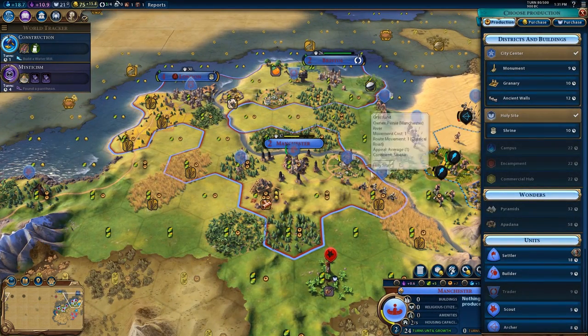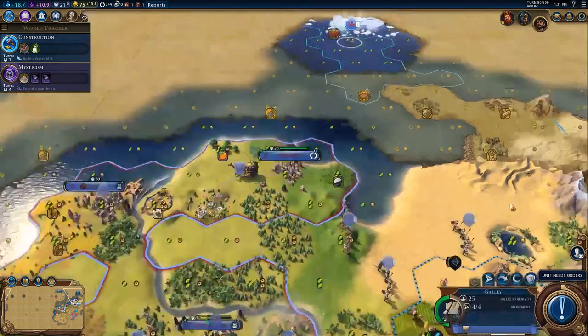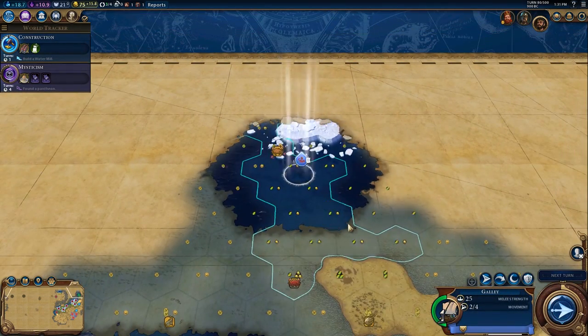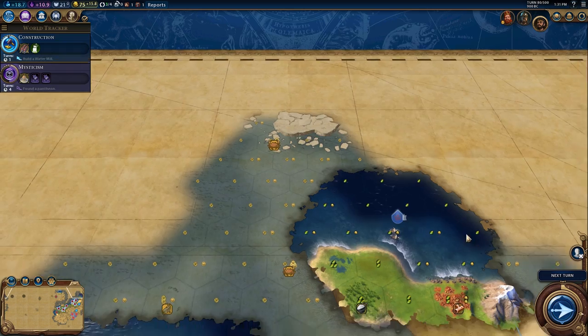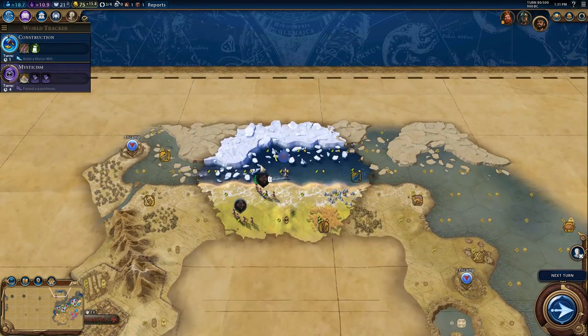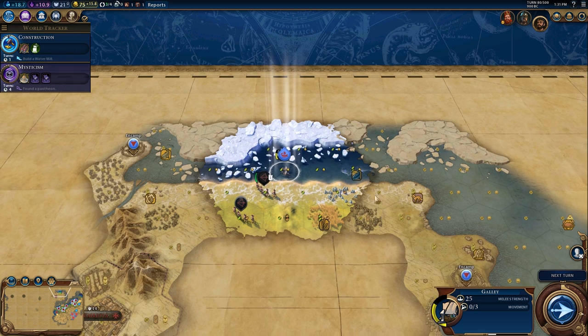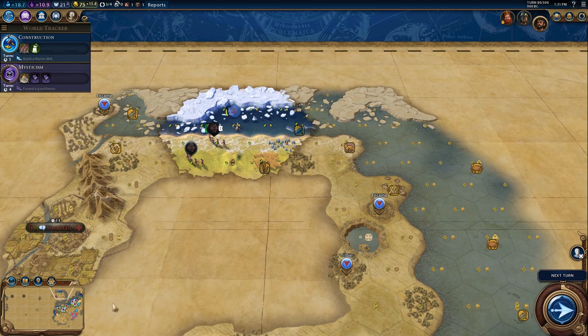Here's Manchester — I'm going to build a shrine here because I want the faith, which I'll potentially be able to use down the line. I'm going to keep moving this galley, but it got into a bit of combat trouble coming up against a fully-healthed quadrireme, which is stronger than a galley, so I'm going to move it out of there.